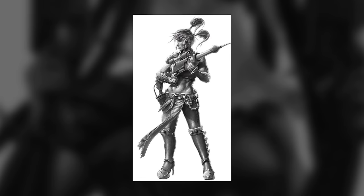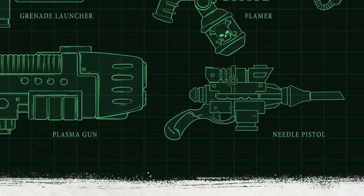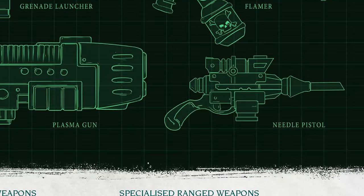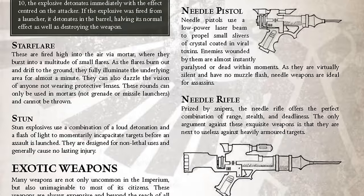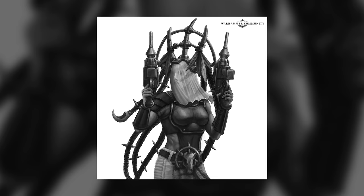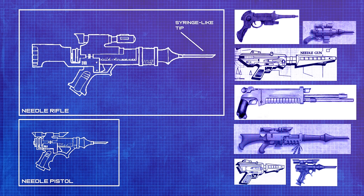Getting even stranger: needle weapons are an exotic Imperial technology that's rarely seen on the battlefield. Needle weapons fire a tiny sliver of solidified toxin embedded in a low-power carrier beam of laser energy. The intent is that the laser pierces any clothing or light armour and delivers the toxin straight into the target. They're a delicate and hard-to-manufacture technology, but completely silent, which makes them perfect for stealth troops or assassins. They're also famously expensive. In the Imperium, needle pistols or needle sniper rifles are much more likely to be carried by wealthy nobles or their agents. Most feature a sort of long, thin barrel that puts you in mind of a syringe — which is kind of understandable for a weapon that fires solidified poison.